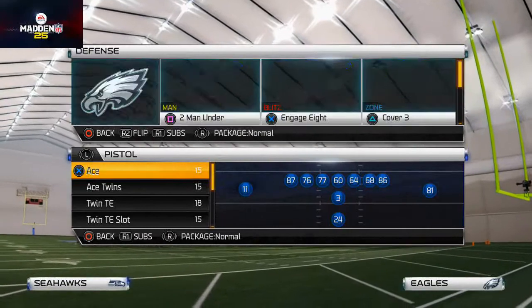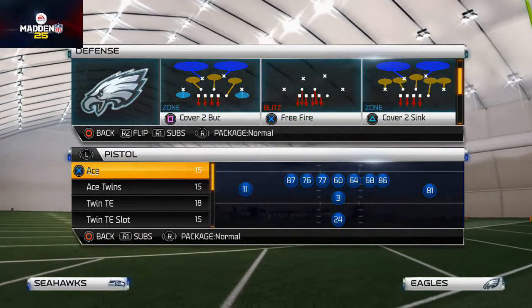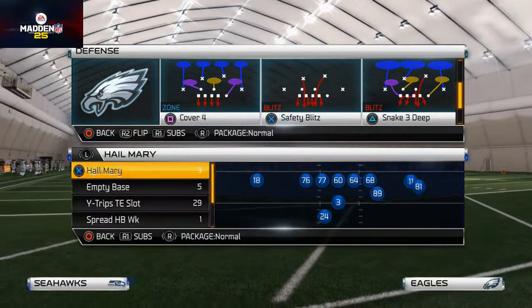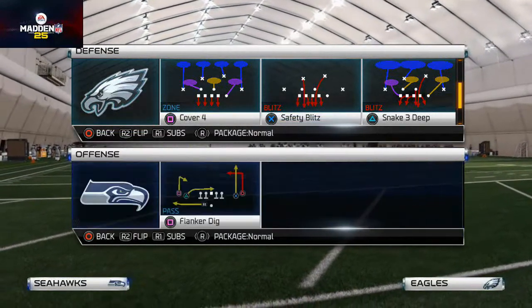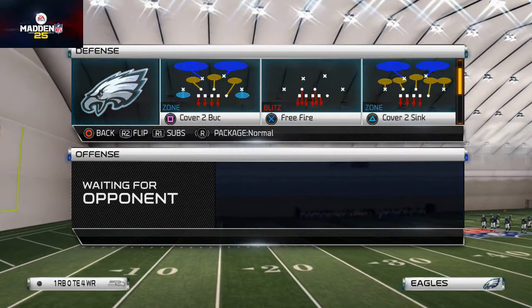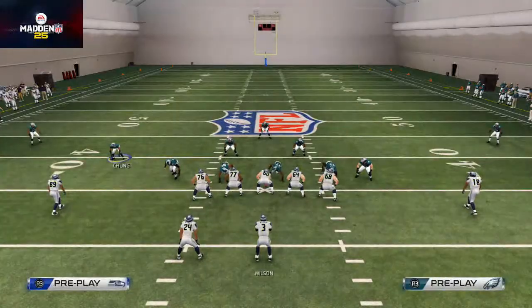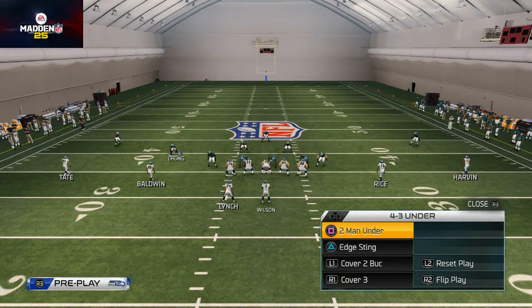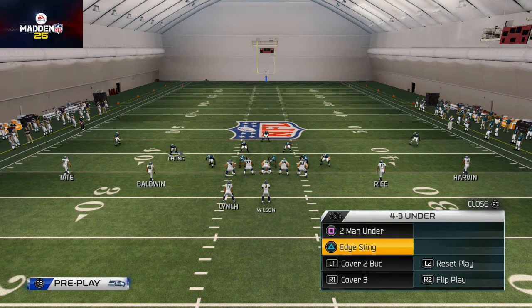Alright guys, today we're taking a look at a man blitz from a 4-3 under — the 4-3 under, they're both the same thing. Today we're gonna be taking a look at a blitz from two-man under. It's a quick audible that's gonna help us out using some Madden Ultimate Team. You can also use it out of the Edge Sting — we'll show you two versions today but they're set up the same way.